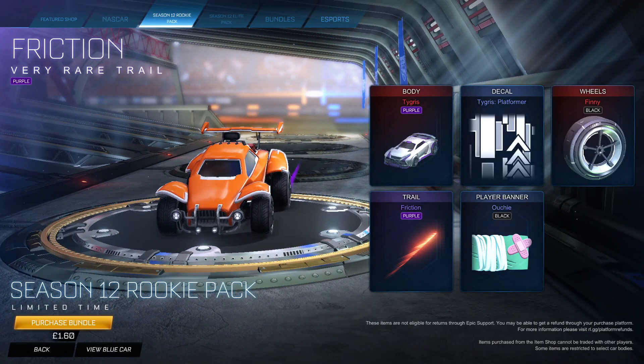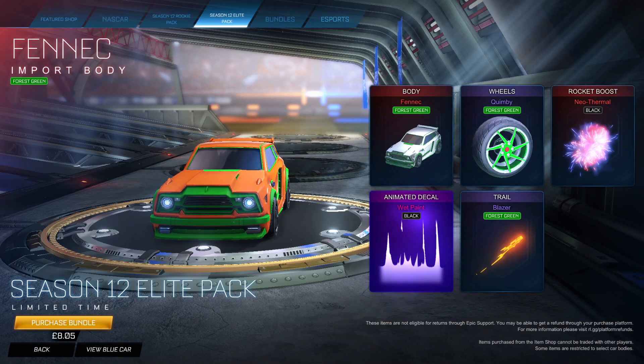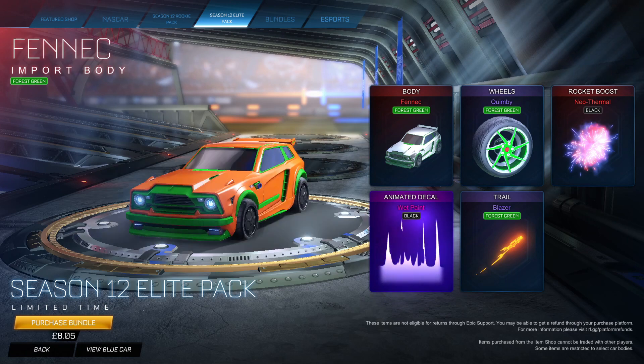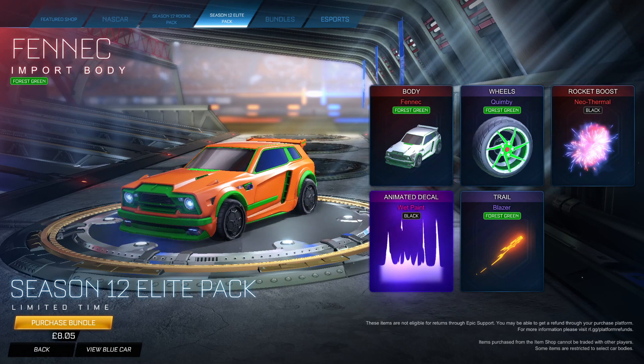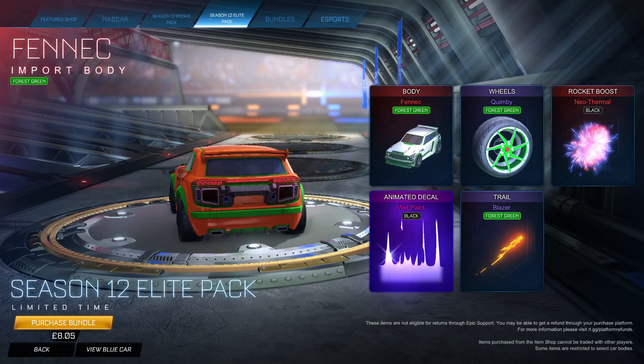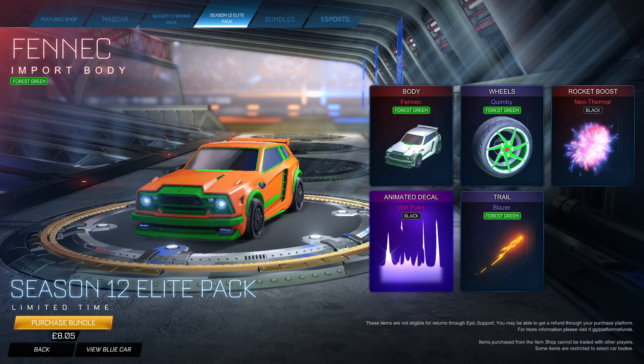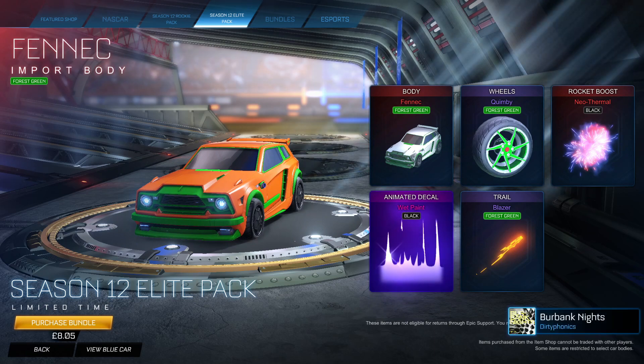Now the elite pack, the more expensive of the two. This one is £8.05 for me, which is $9.99 in America. This actually comes with the fennec, which is pretty good — the forest green fennec, pretty nice looking. And when you think about it, a forest green fennec in the item shop would be 700 to 800 credits, and the price of that many credits is already about $10, pretty much close enough.